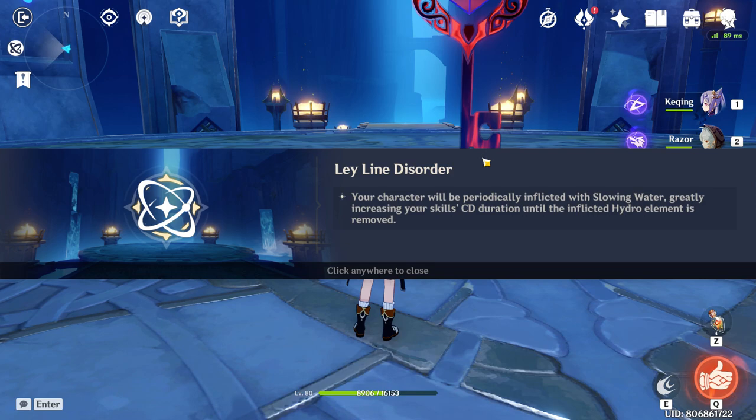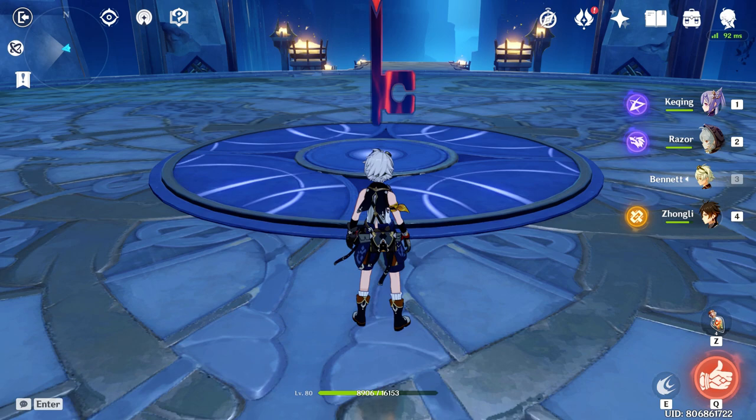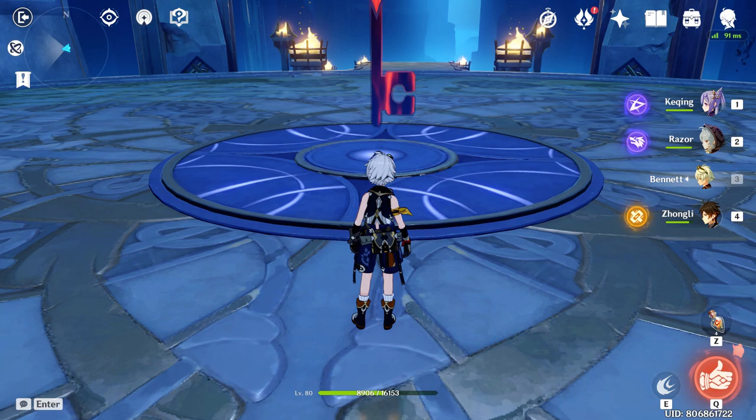Every 30 seconds there will be a debuff applied to all units that will last 30 seconds. If you have two characters which are Electro — in my case Kurtzing and Razor — then the duration will be reduced by 40%, which brings it down to 18 seconds. That is another way to handle it in case your team does not have Bennett or Jean.